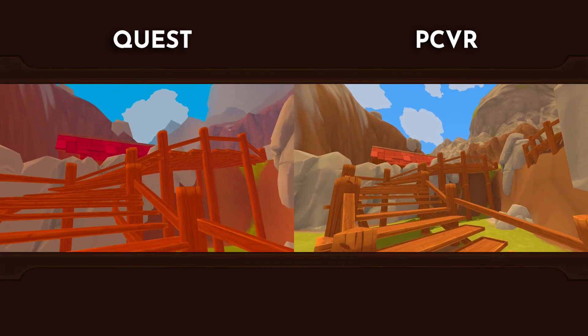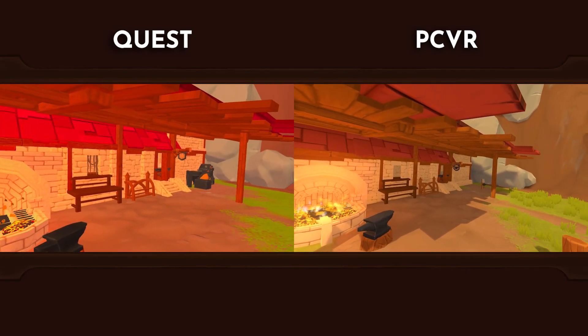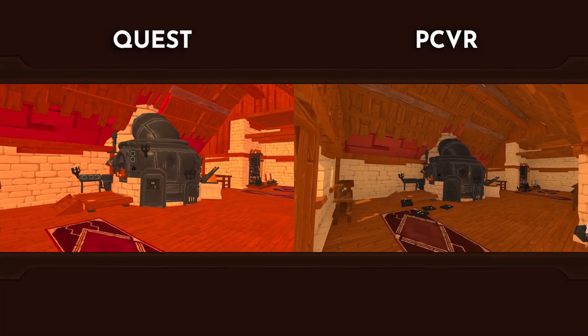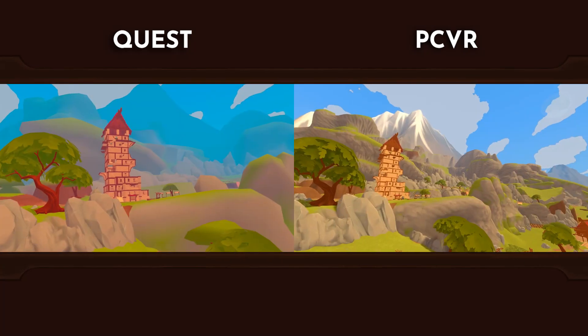Another key difference is lighting. The Township Tale's lights are all calculated in real time for our dynamic day and night cycle, and typically the most expensive part of that is the sunlight rendering cast shadows. That's why shadows had to be disabled for the Quest version.